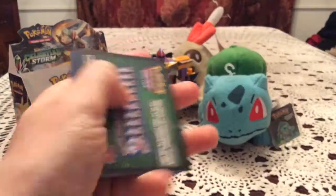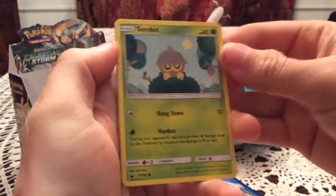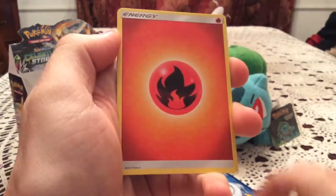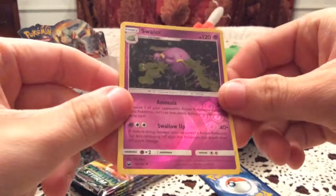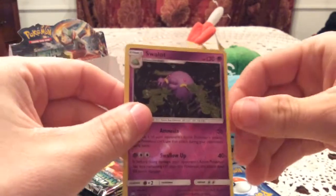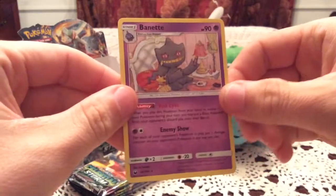Next is a Jirachi pack. Another code for you guys. We have a Seedot, Gulpin, Seedot, Beldum, Shuppet, Maschiff, Bill's Maintenance, and another Plusle. The reverse is Swallot — an uncommon number 58. Unfortunately a duplicate, so that long run of new reverses has come to an end. The rare is Breloom, a non-holo.